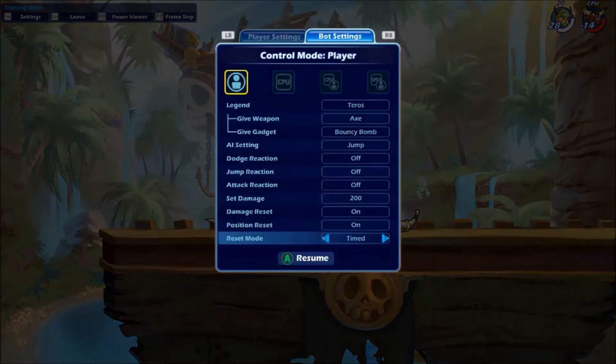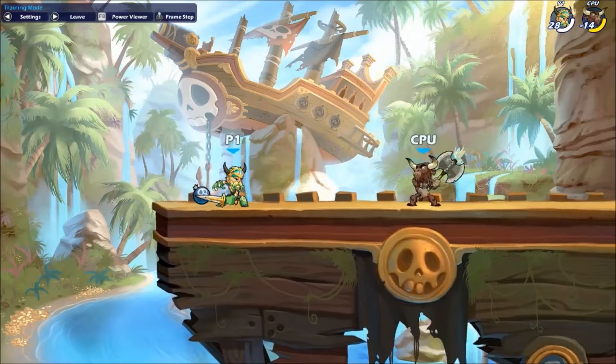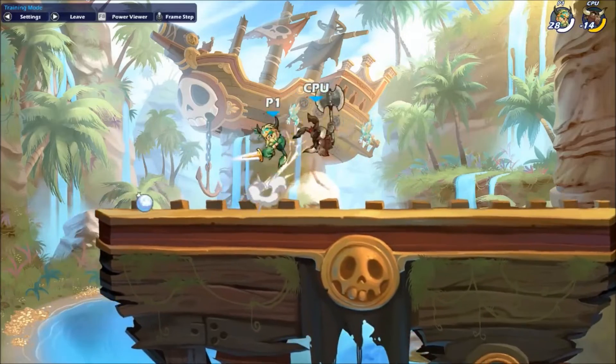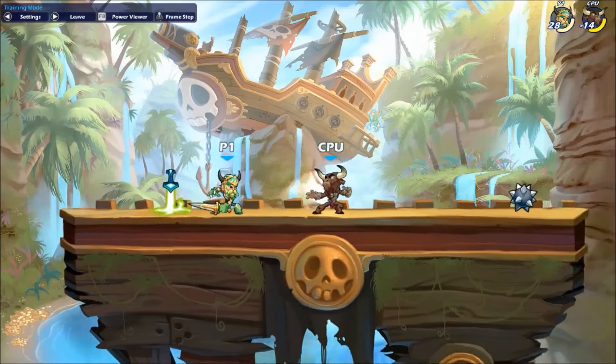Now we're going back into the settings. We're going to change jump to stand, set the damage to 50, and for attack reaction we're going to change that to side heavy. We're going to give the axe weapon to Teros, so now when we attack him he will immediately input the side heavy. What we're going to do is find the right spacing, do neutral light, backdash, and then combo. All we're doing here is building the muscle memory to consistently land combos out of our backdashes.